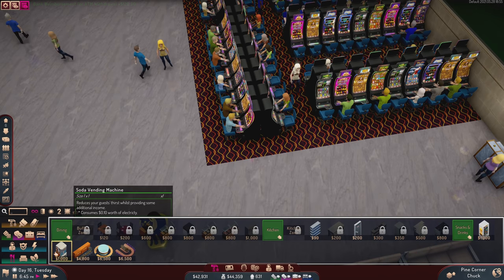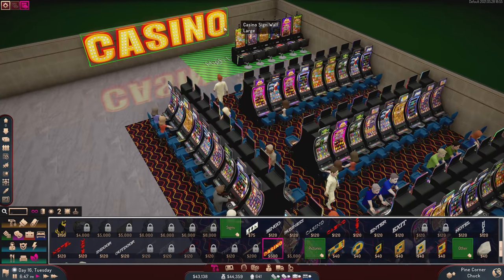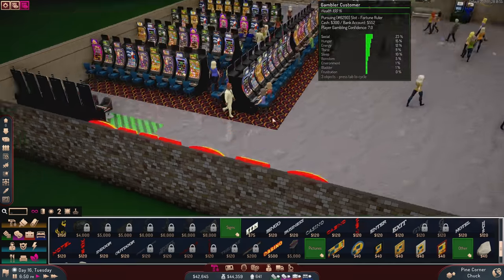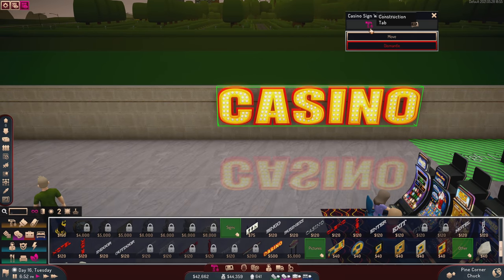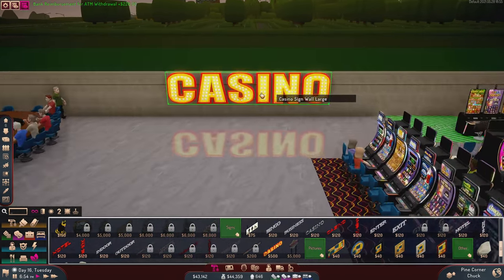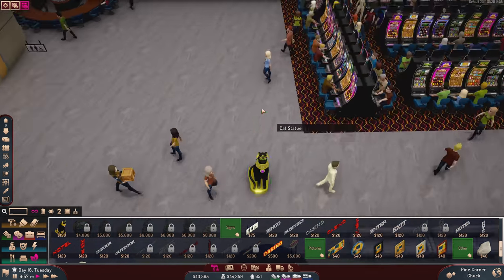I don't have stanchions — that's unfortunate. Maybe I can get them in additional decor. There's also this big casino sign we could put in back here — an enormous casino sign. Let's center it with the door. Yeah, that looks pretty good — maybe one over. That looks good.